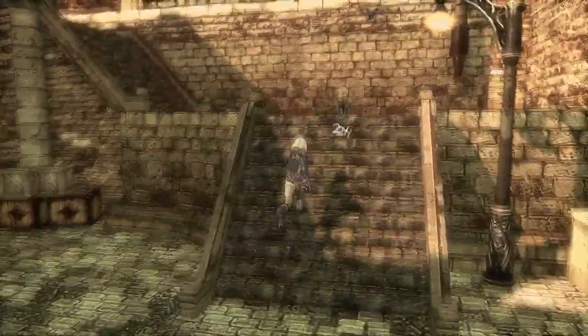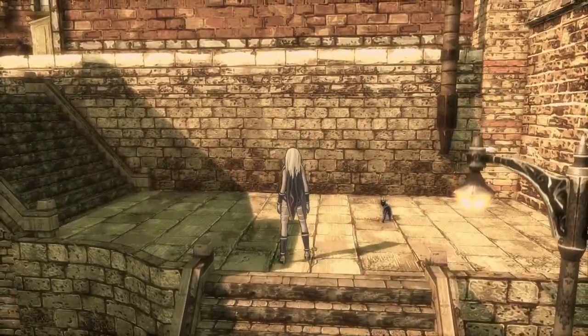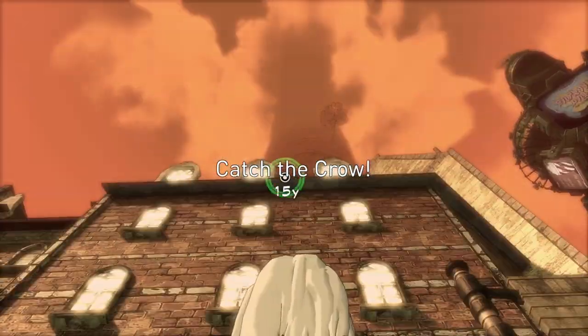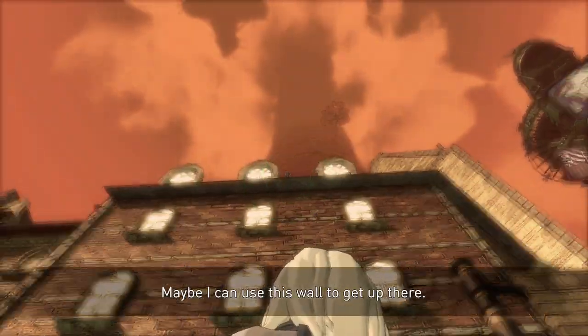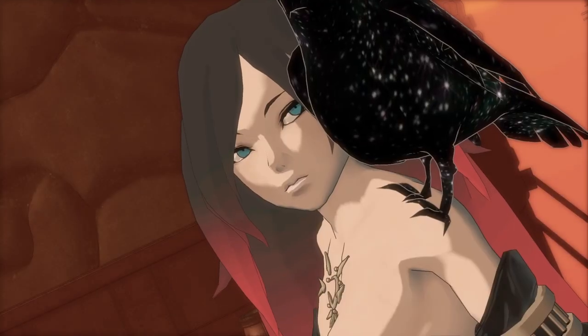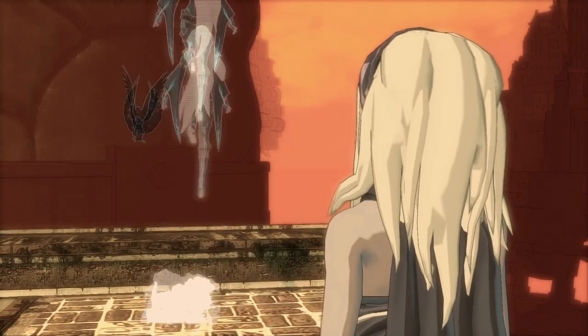After making your way into the town, you'll see a crow fly by and you'll be tasked with following it. This shouldn't be too hard, as the crow will stop for you once you get too far away. After this you'll have to talk to the owner of the crow, and then you'll be treated to a cutscene. And with that we're already finished with the first episode.